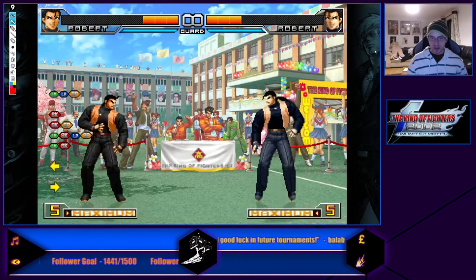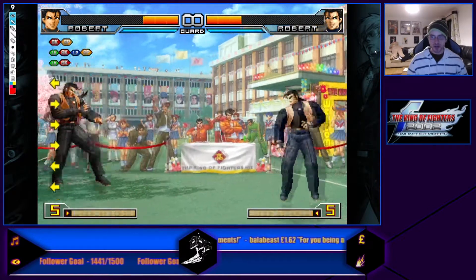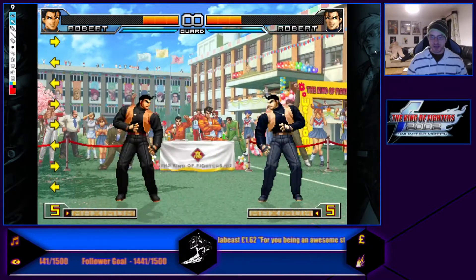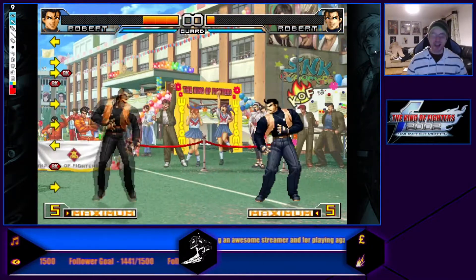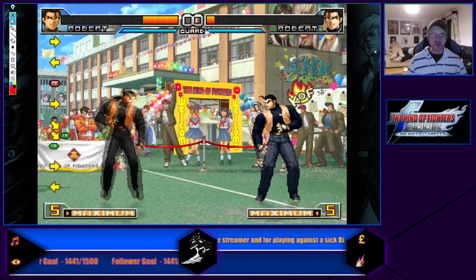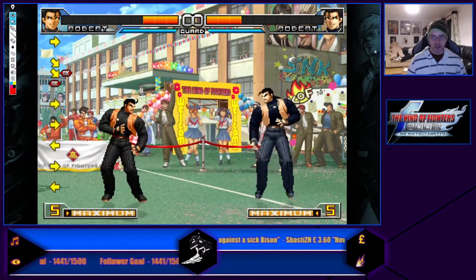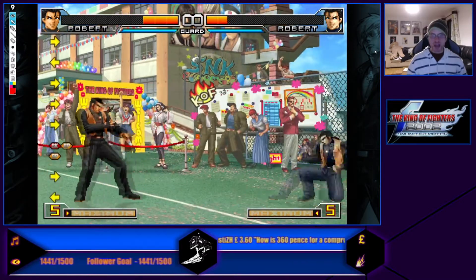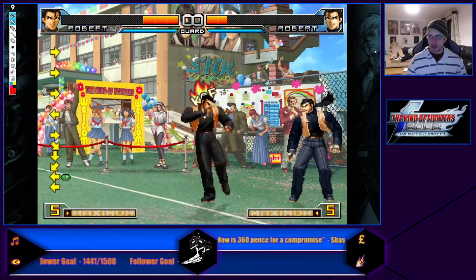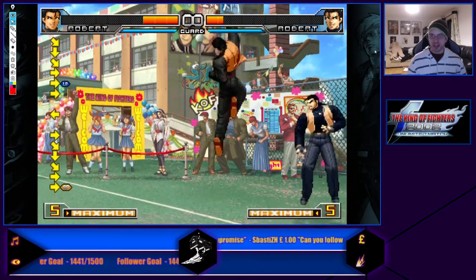Robert is on the Kyokugen team — Robert, Yuri, Ryo. He has the longest normals for sure. Aside from Yuri's down-forward D or down-forward B launcher, which is really long but kind of an exception, Robert is a character that can poke you from long distances and can react to anti-airs.